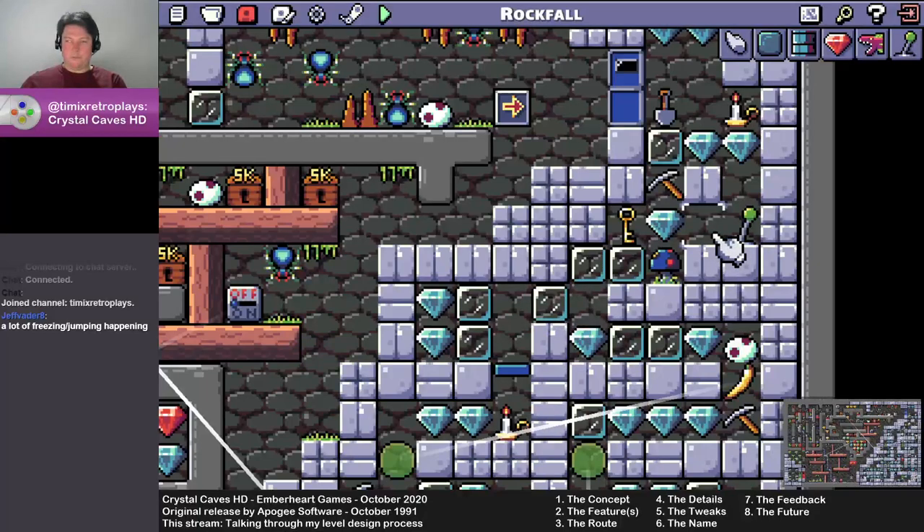Redesigning this level from scratch, I would have maybe put the key there just to increase the likelihood that once you're at that point you've got the key anyway. Otherwise that person would have had to go through the entire level again after getting all the way back for the ammo, and that wouldn't have been great — it would have been too long.